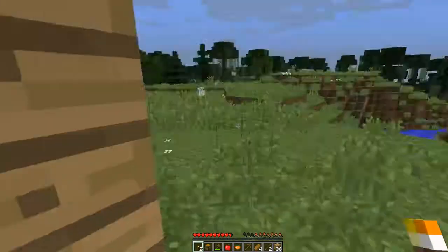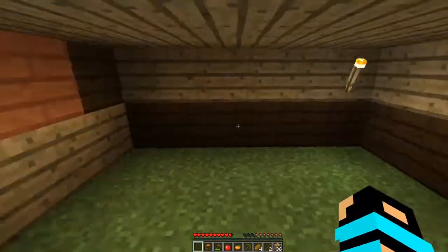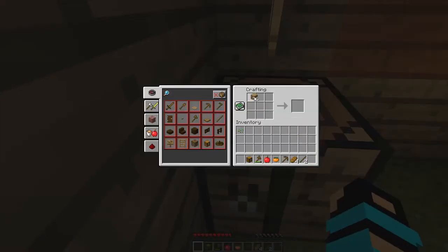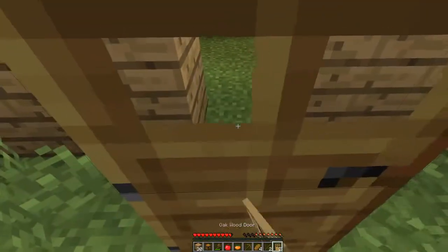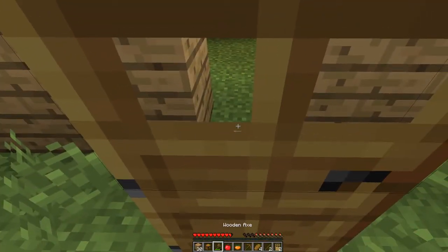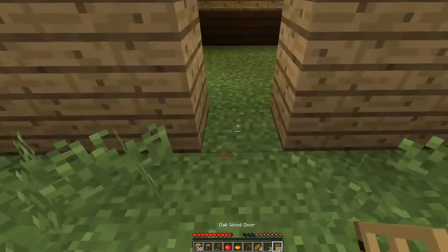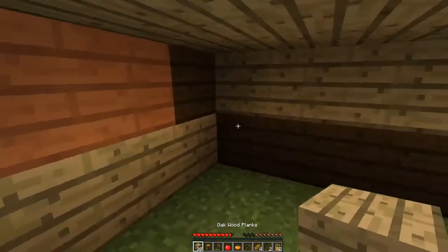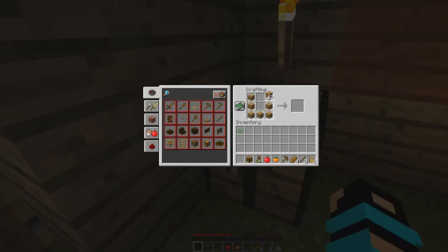And then I'll put two torches outside — right there and right there. And then I'll make a door. Let's put this right here, right in the normal spot. And then we have a door. And now let's make a chest — a double chest, because I want to.